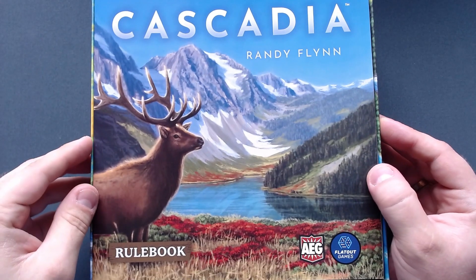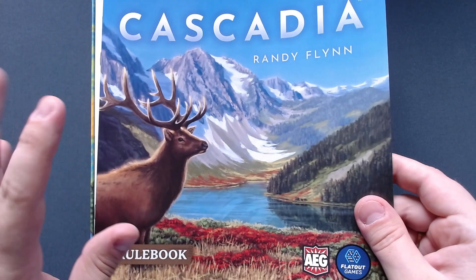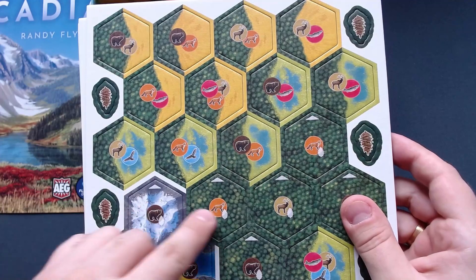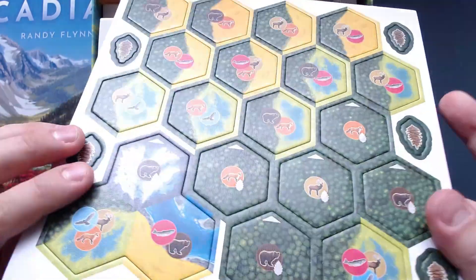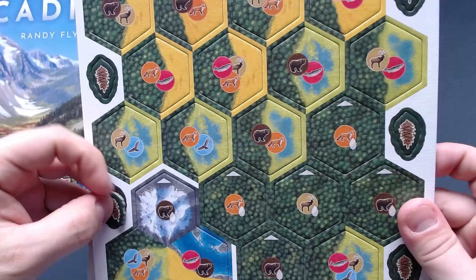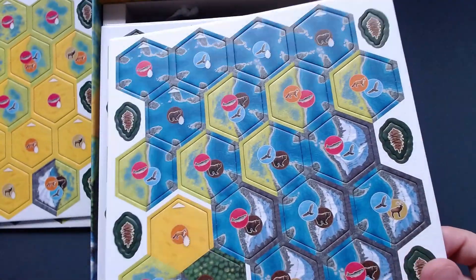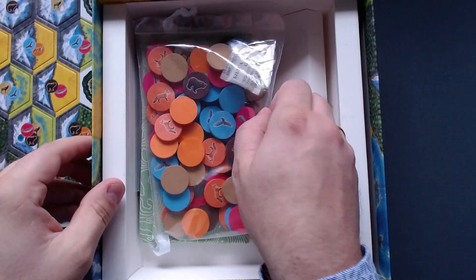The art is just so wonderful, like what we're used to with Beth Sobel's art. She also did the art for Wingspan and Calico, if I'm not mistaken. So first we have the tiles — lots of different terrain tiles: mountains, forests, and I think some kind of grassland or desert. Really nice, really thick tokens. You can really see the details in the different landscapes. And there are so many of them — that's incredible!